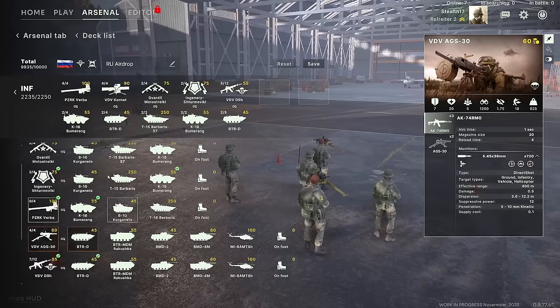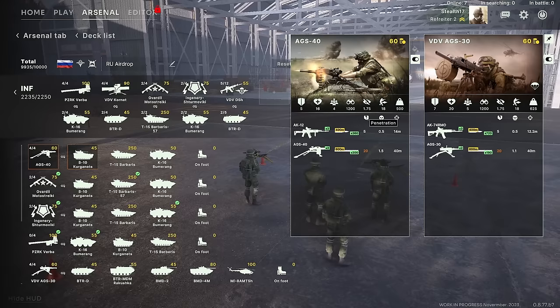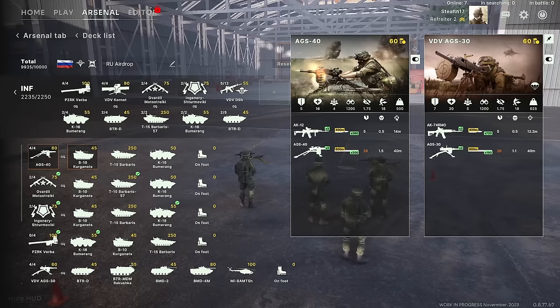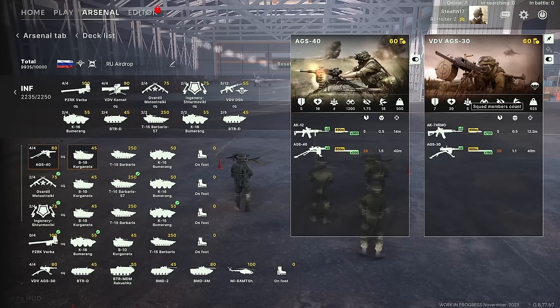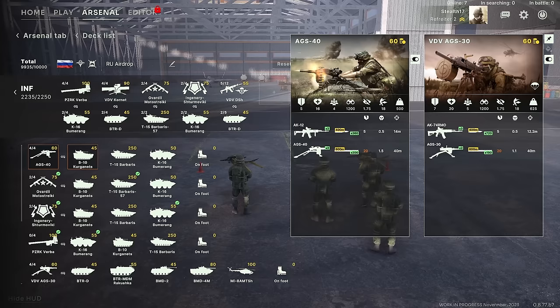The VDV AGS-30 is slightly different from the base AGS-40. Comparing them: the damage for the AGS-40 is better and the range of engagement is the same, so the AGS-40 has a bit more punch. However, the VDV AGS-30 squad has five guys versus four, so the squad might be more survivable — this could matter in a situation where you get just the last guy out, resupply him, and he goes back into the fight, whereas if the AGS-40 squad dies you have to bring in a whole new squad to hold that position.